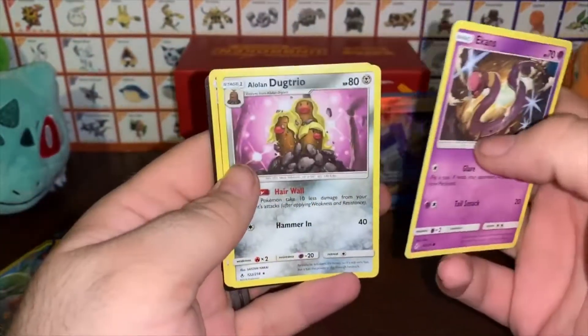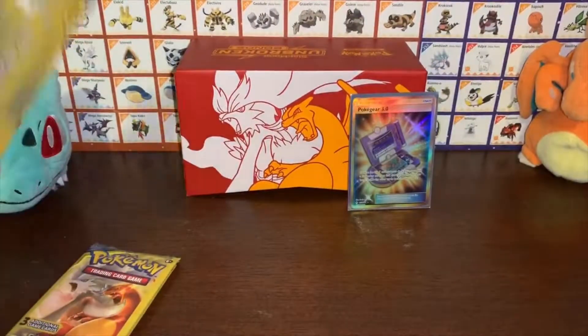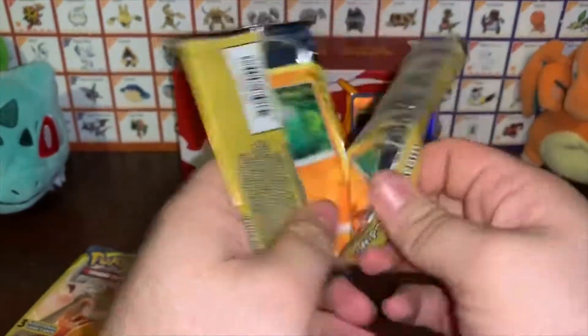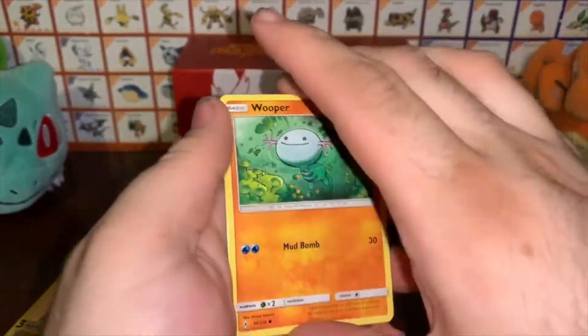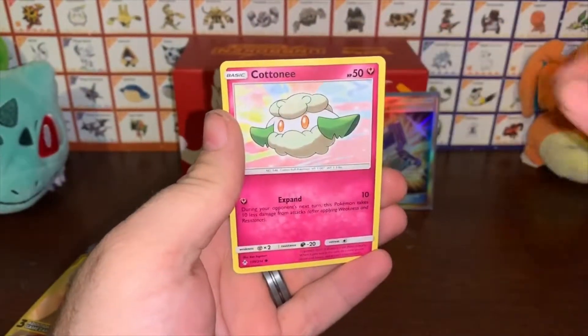We got an Ekans, an Alolan Dugtrio, and a Togetic. All right, next pack: Wooper, Torracat, and a Cottonee.